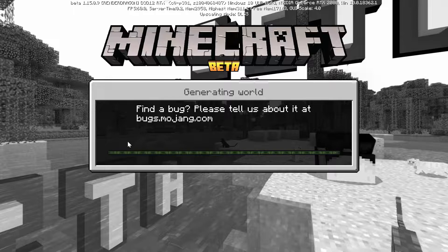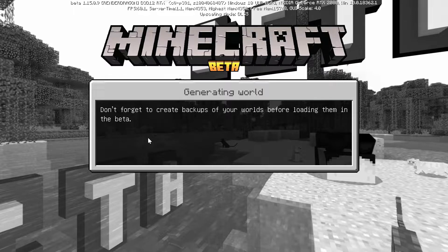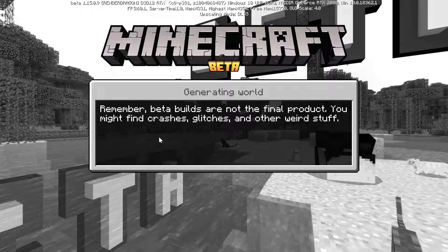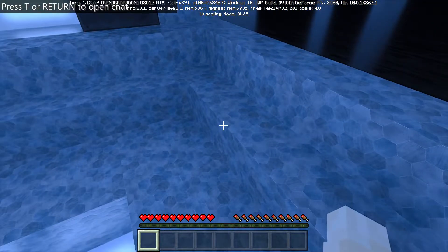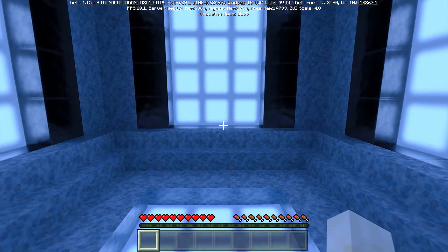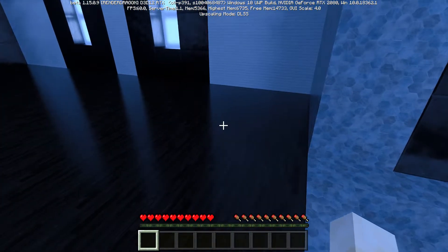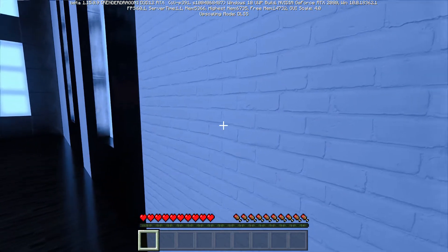We are loading into the Observer map — sounds like a game map again, kind of like the egg one. It's the longest one to load, so I don't know if that's good or bad. Alright, we loaded into the game. These textures look very high quality. It's like they used a 512x512 texture pack like you'd install in Java Edition — that's what these look like. With ray tracing on top of that, it is actually really cool.